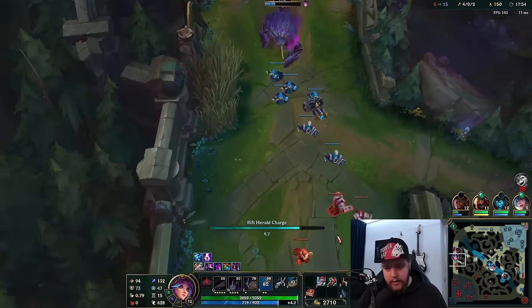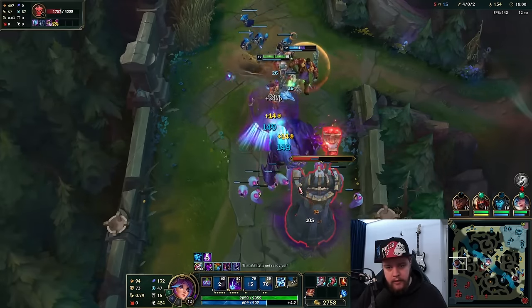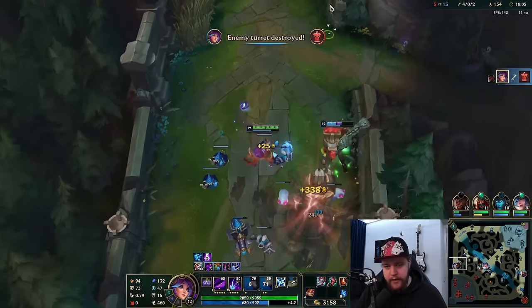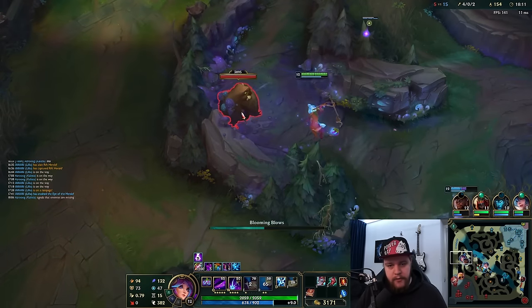Their top laner is dead, we saw Ka recently bot side, and we know the rest of their team is not really very close here, so we can just clean this up. Kassante is getting supplied from a Rift Herald hit, and then we can finish this tier 2 turret for the 700 gold it provides. If you can get those side turrets with your Herald, that is good. That's also why I wanted to dive the enemy top laner — because that gives me the opportunity to push.